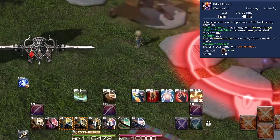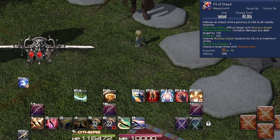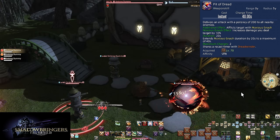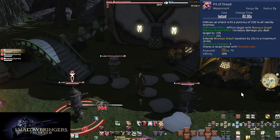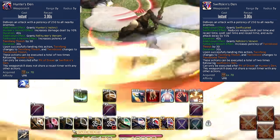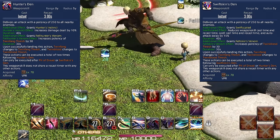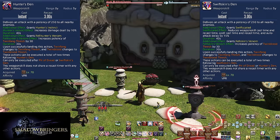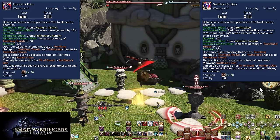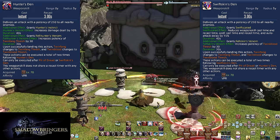Level 70: Pit of Dread. On a 40 second cooldown holding 2 charges, this is the AoE version of Dreadwinder — sharing charges and cooldown with it. All enemies within 5 yalms will get hit for 200 potency and be debuffed with Noxious Gnash. It combos into Level 70's Hunter's Den and Swift Skin's Den, both doing 250 potency to all enemies within 5 yalms on a 3 second GCD. Hunter's Den gives the 10% damage buff for 40 seconds; Swift Skin's Den gives the 15% speed buff for 40 seconds. These are much stronger than your base AoE — don't forget them.